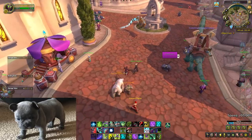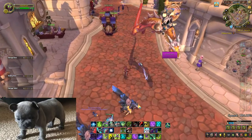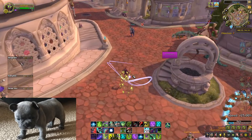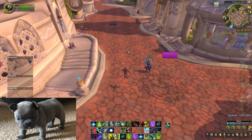Just about every class — probably not every spec, but every class — has something that can benefit from the use of one of these macros. You can see here, instead of doing all that nonsense, it's still going to go where your mouse cursor is, but with a single button press you can just throw it down.